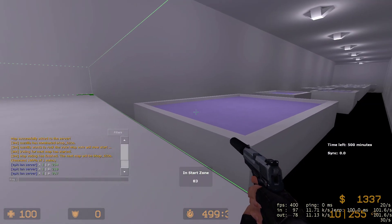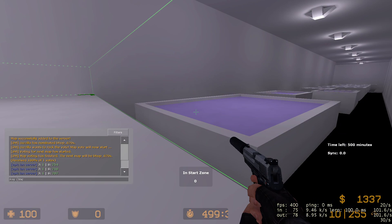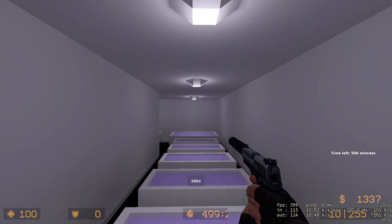Now you need to go and do the end zone. If you want to noclip, just type !nc and go to the end of the map.